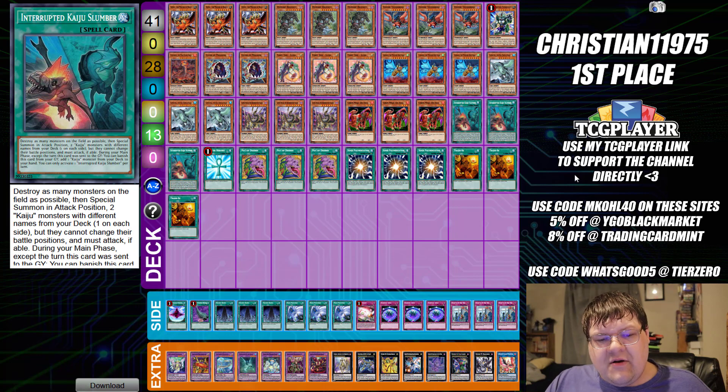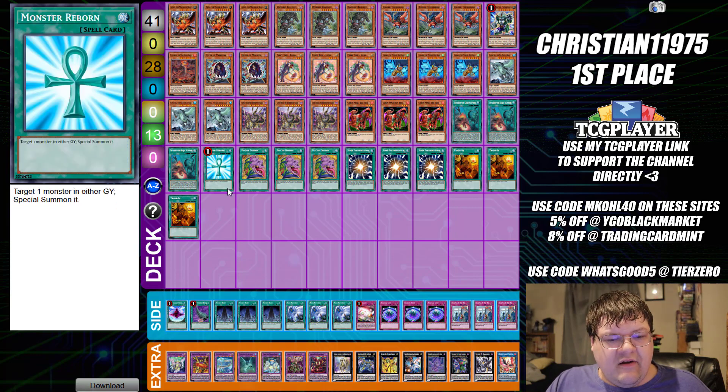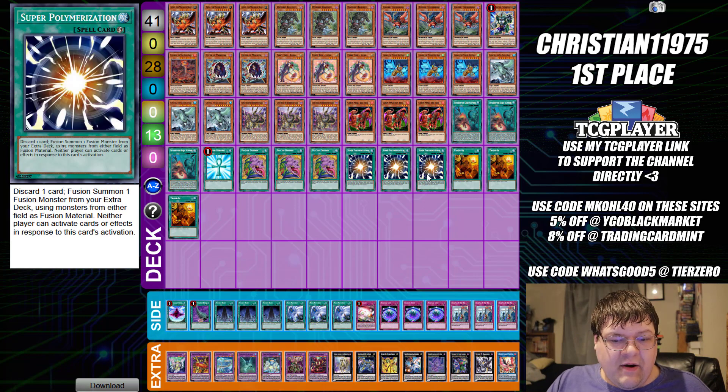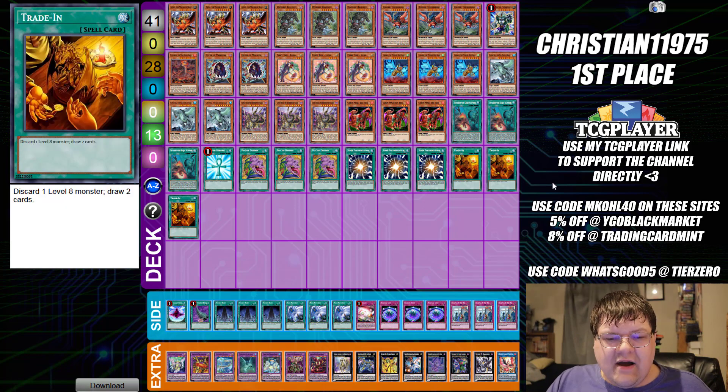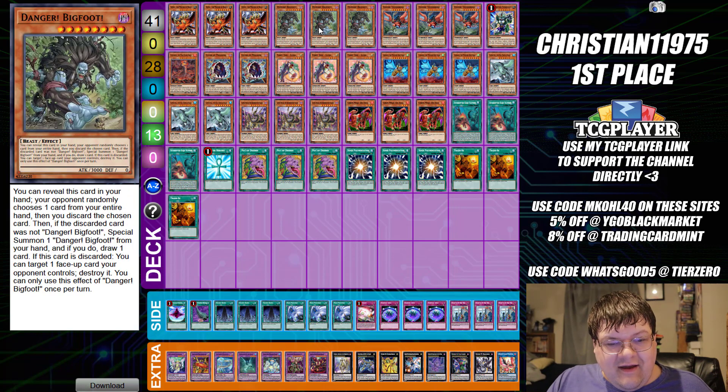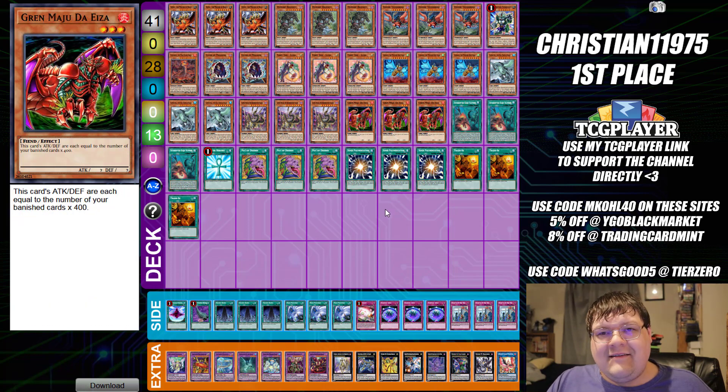We have triple copies of Interrupted Kaiju Slumber, one copy of Monster Reborn, triple copies of Potter's Ayers, triple copies of Super Polymerization, and triple copies of Trade-In. The amount of level 8 synergy that you just get in this deck — it's free real estate for the discard fodder.